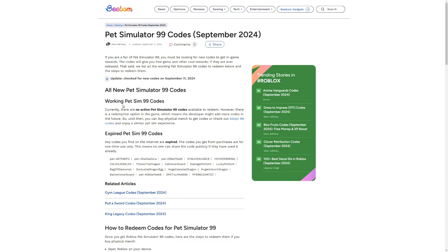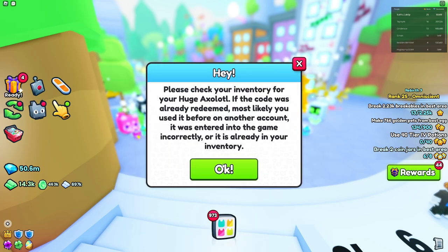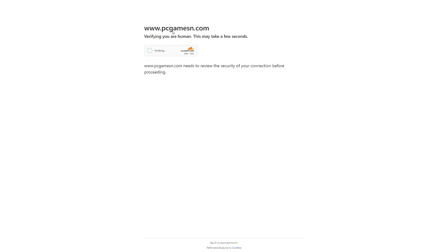Let's go to bbomb.com. I'm pretty sure it's the same exact codes — these look very similar to what we used before. Let's quickly redeem this and see if it works. Huge Axolotl — it did exist, but someone has already redeemed it.